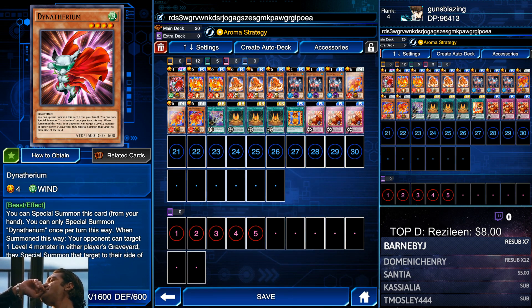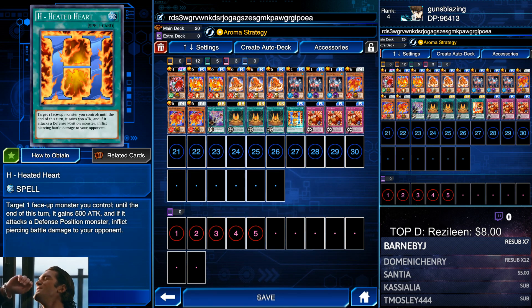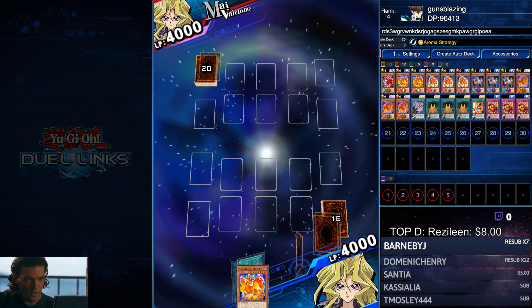Dynotherium you can pick up from PVP rewards, and Mausoleum you can get from the card trader. If you can't get those, just use whatever lets you get a level 6 Hazy monster out on the board in one turn — Hazy Glory, Soul Exchange, Berlineth — all of those will work in place of Mausoleum and Dynotherium. In my farming deck for this video I'll be using Big Bang Shot instead of Heated Heart, simply because I have a glossy Big Bang Shot, but both cards are fine. You can even use Fairy Meteor Crush if you want.